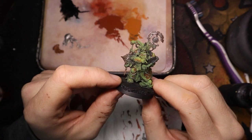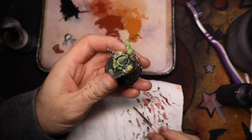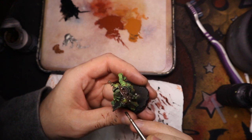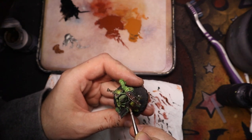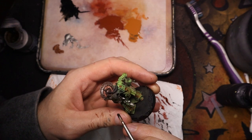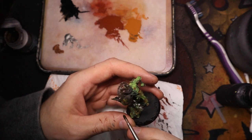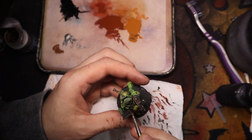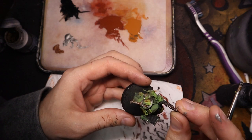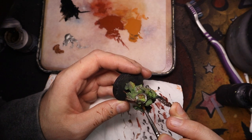Some of the metallics look quite shiny, but we're just going to dull them down with this Agrax Earthshade. It's a nice way to control how brown it looks. We chose silver to help differentiate the parts and not have too much brown on the model, and with the wash we can choose how much we'd like to dull it and how much of the silver we leave remaining.